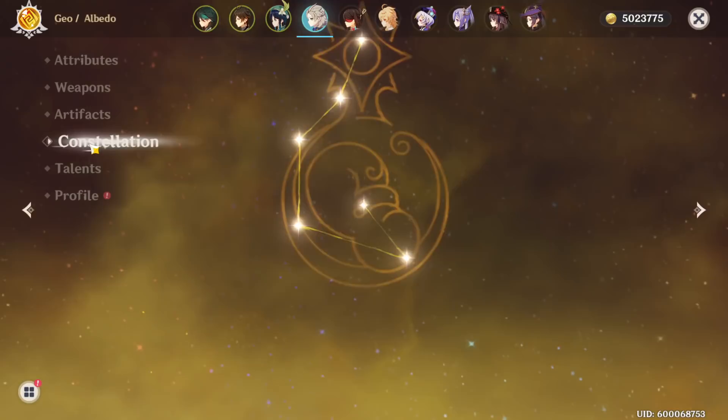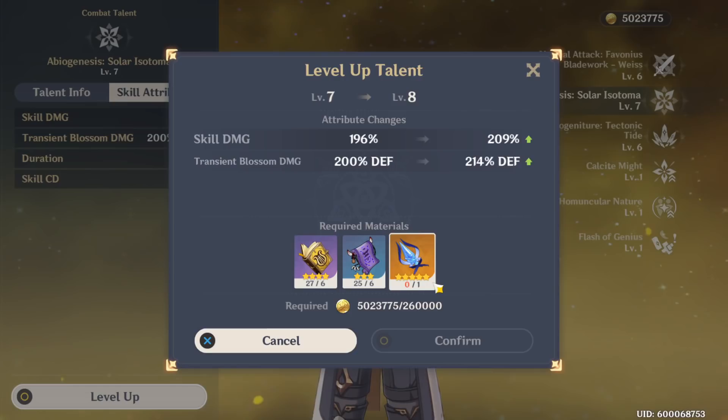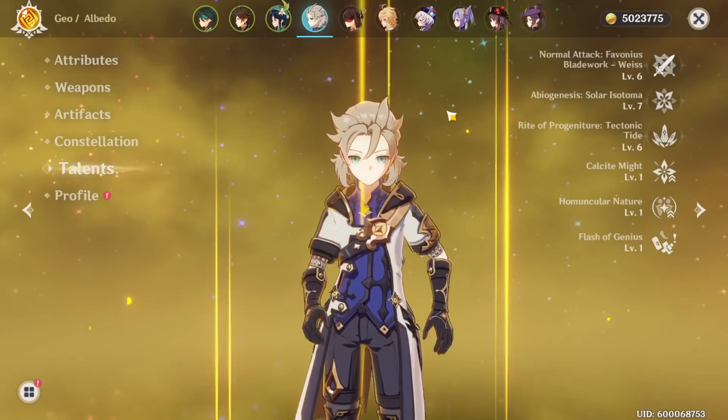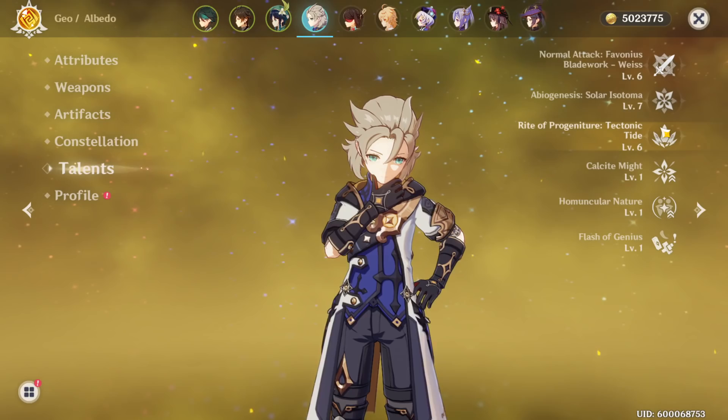Looking at constellations, I have none. Talents are six, seven, six. The only reason his talents aren't maxed is because he requires the same talent books as Venti and the same materials as Zhongli — and if you look, my Venti is at 6/9/9 and Zhongli is at 6/12/13, so Albedo had to be the third priority. I am going to start maxing them now since Venti and Zhongli are done.